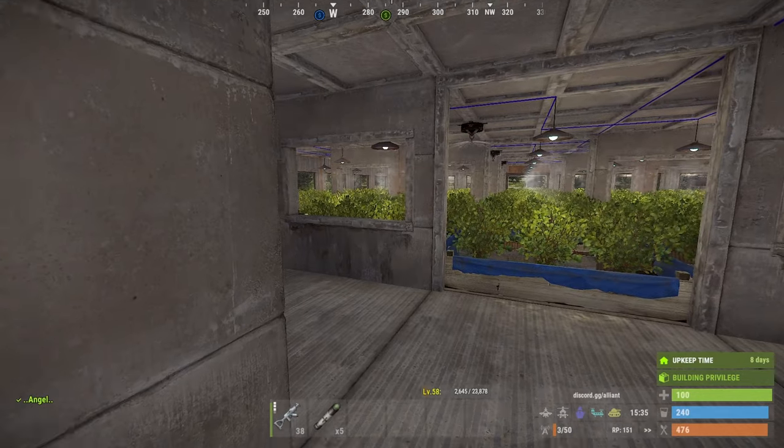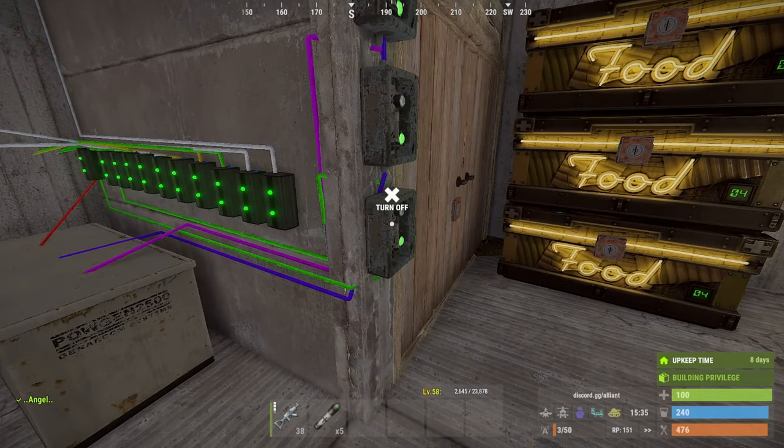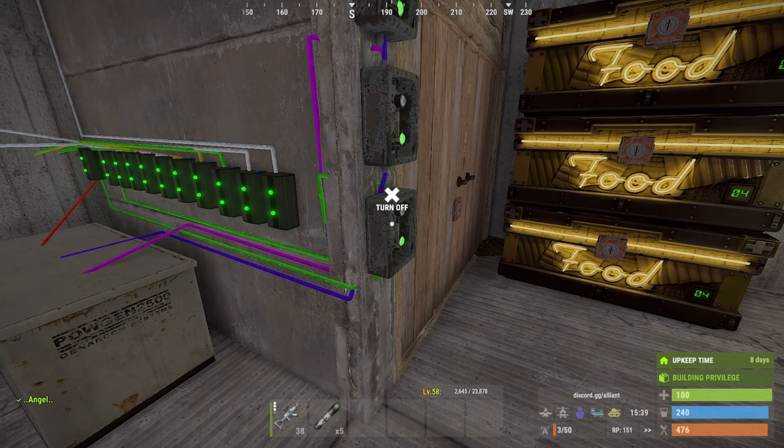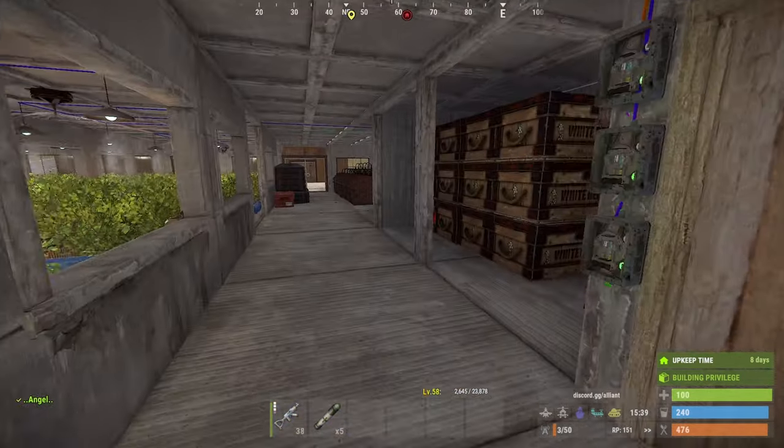Welcome back guys. I'm over here playing Rust. I've got all my electrical set up. I've got the pumps set up so I can just turn them off or turn them on. This way it helps not lag the server by leaving them on — even just leaving them powered and not having them running can cause lag. So by having it so I can just turn them off, it prevents lag when you're not using the facility.